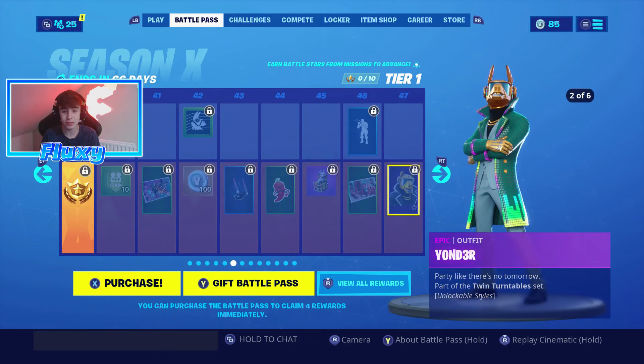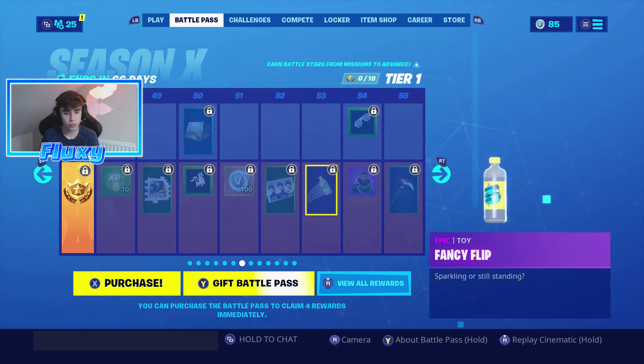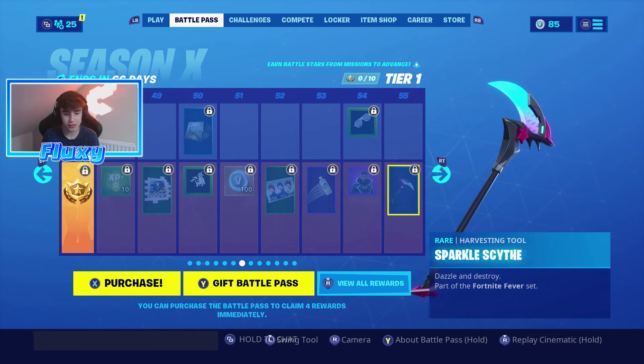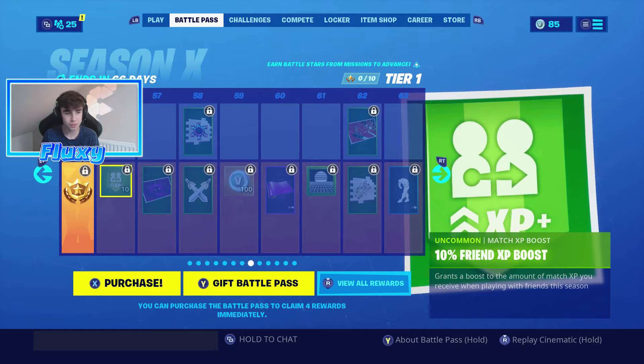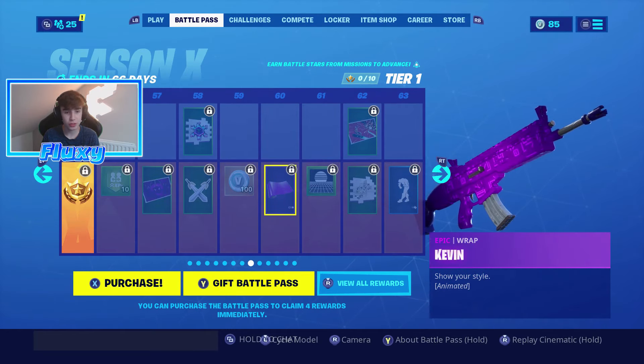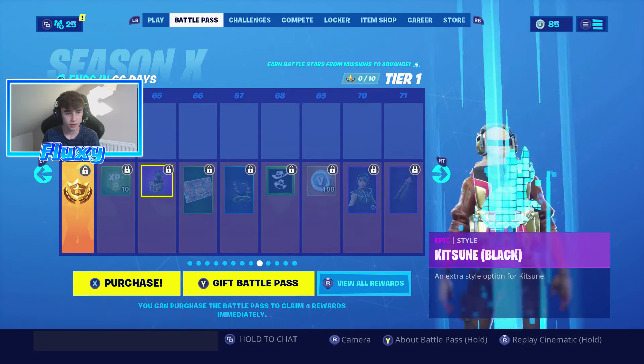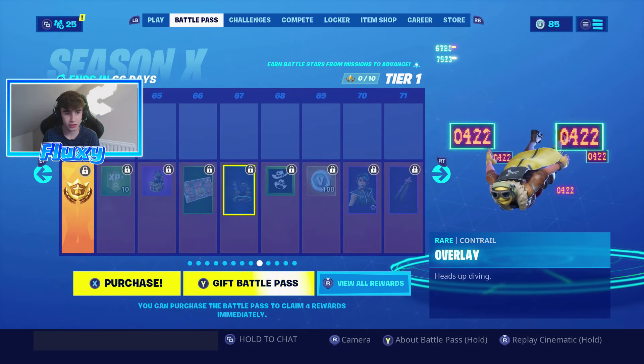Yonder comes in multiple styles and his coat is literally awesome — look at that. Then we got another fancy water bottle, then we got yonder unmasked. We got sparkle scythe, which sounds awesome, then we got the kevin the cube wrap, stride which is another transversal emote, and then we got this overlay which is really cool.